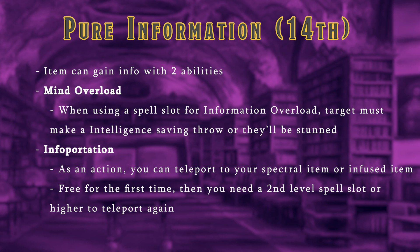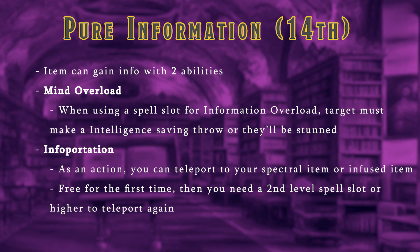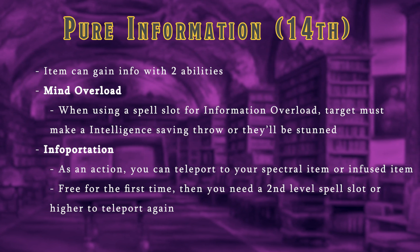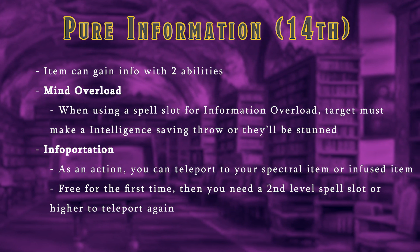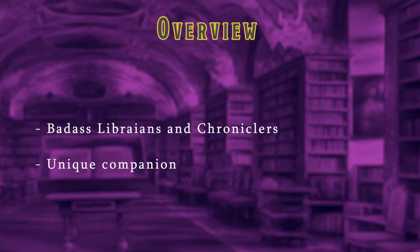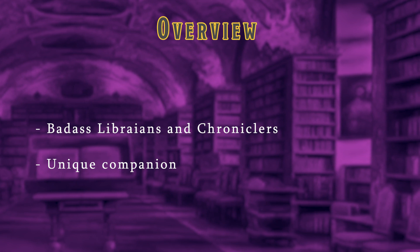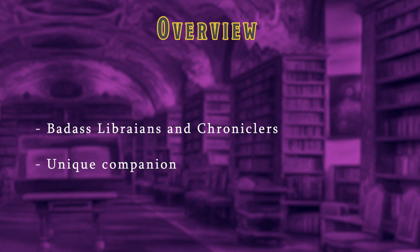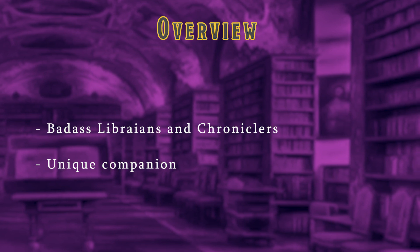The final feature is Pure Information, which also grants two new abilities. Mind Overload modifies your Information Overload ability, letting you stun creatures whenever you use it. Infoportation lets you teleport to either your artificial mind's location or to an infused item — free once per rest, then requiring a 2nd level spell slot or higher. Like the Alchemist subclass, this is another utility subclass. Although the artificial mind is my favorite companion so far, it only has one feature about actual information gathering, which I thought was the main purpose of the Archivist. I love it, but I'm curious to see what changes people suggest.